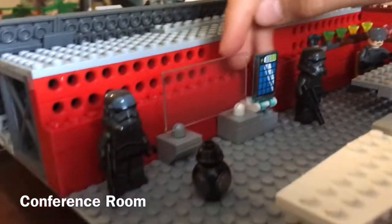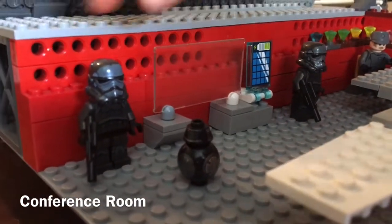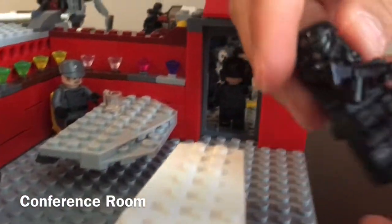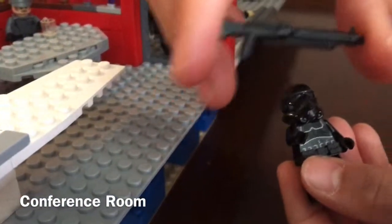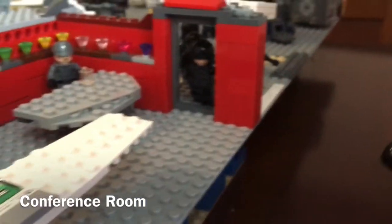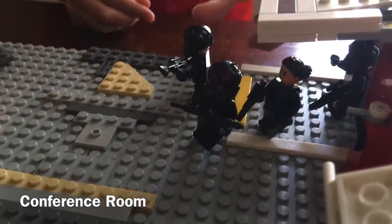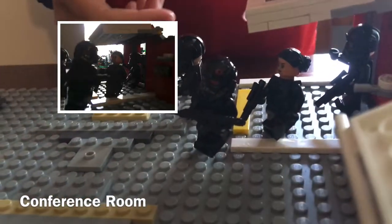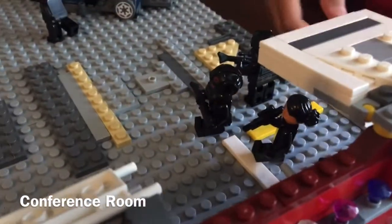Over here is a little screen showing the energy and power of the base and what's going on. Then we have two shadow troopers and a little ball droid. This is the 20th anniversary shadow trooper with a belt and a climate customs trooper rifle. Over here we have the Inferno Squad coming out — they were just told to come out of the base and go fight, so they are walking out.